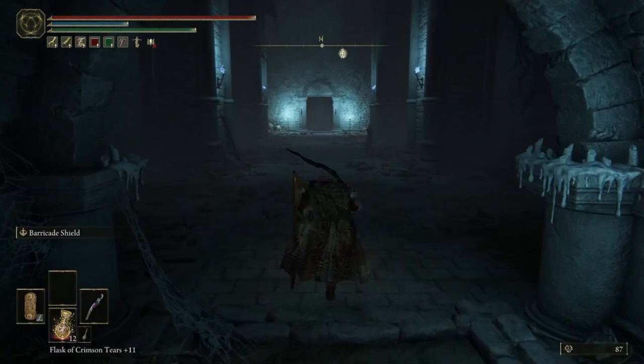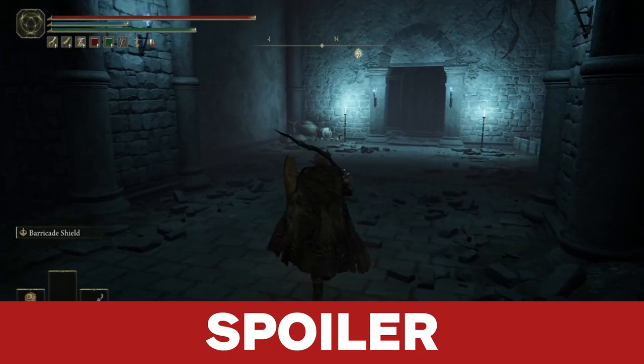We'll try to keep things as spoiler-free as possible, but consider this a catch-all warning just in case you see something you don't want to. The secret region is called Mikula's Halig Tree, and to get there you'll need to get your hands on two medallions.